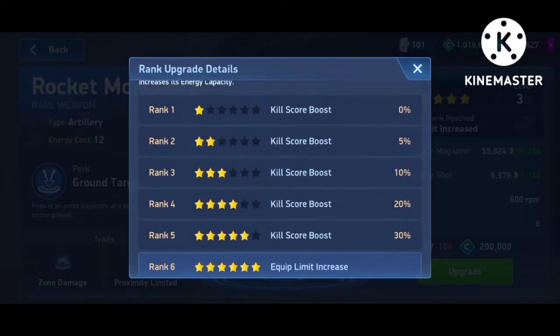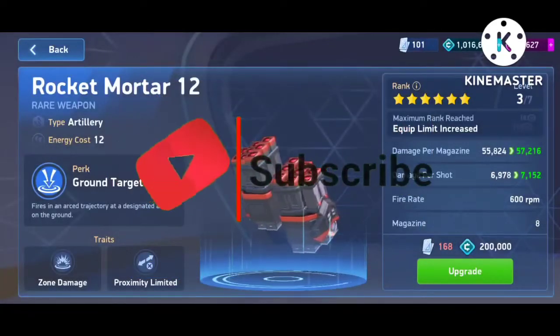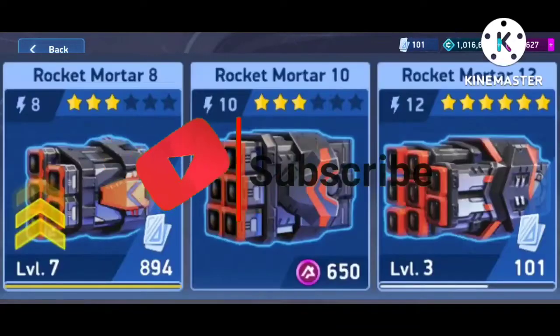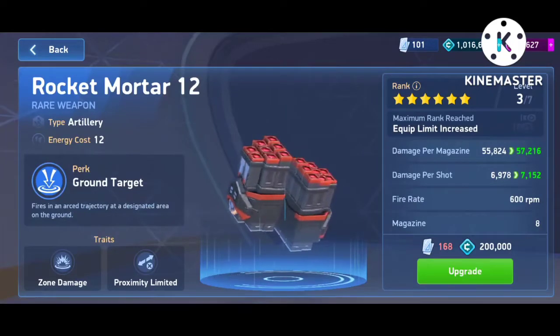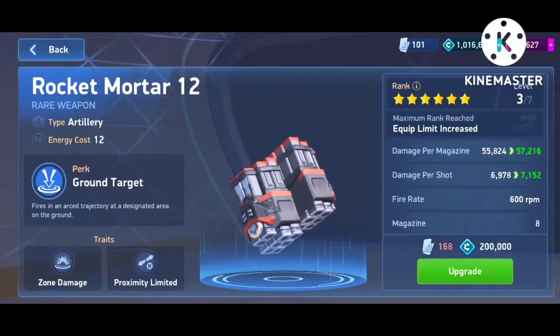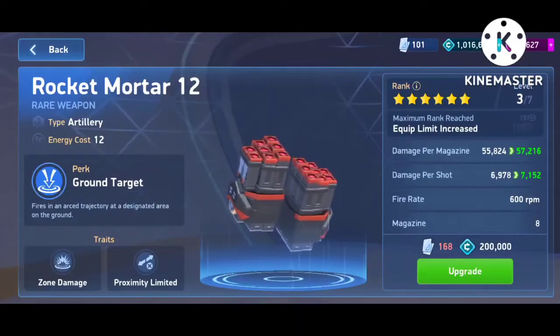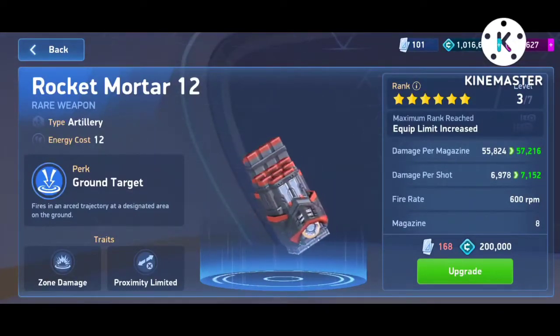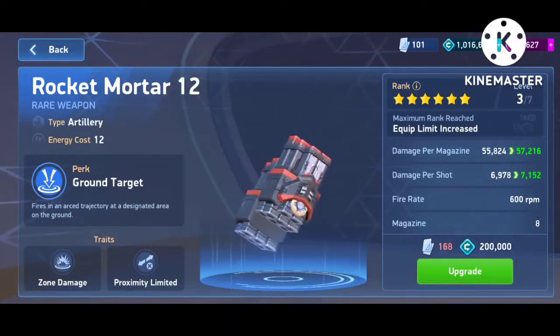You unlock this weapon at rank 3, giving a 10% kill score boost, and you work your way up to rank 6 for its equip limit increase. There are three versions: rocket mortar 8, 10, and 12. There's not much difference between them except damage and energy cost, so I suggest going straight for the rocket mortar 12 because that's the weapon you want to take to end game. The 8 and 10 aren't worth taking to end game when there's something better available.